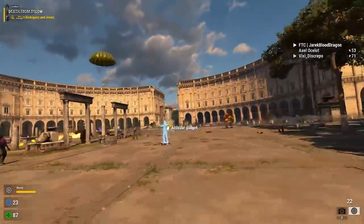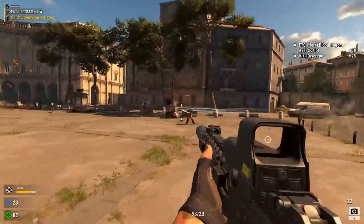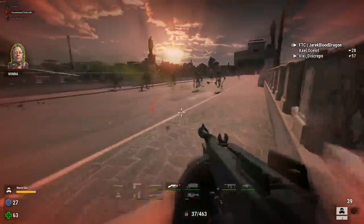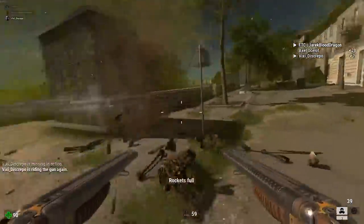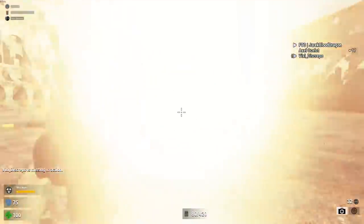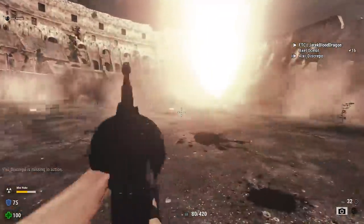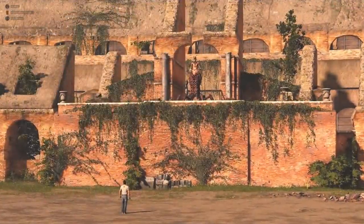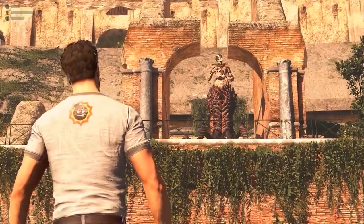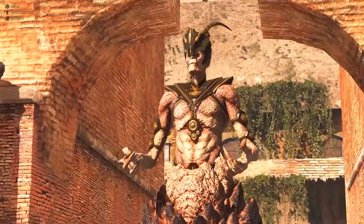The last true addition in Serious Sam 4 is gadgets, and these are pretty cool. One is a hologram that draws all enemy attention so you can kill them. Another is gas that makes enemies attack each other. My personal favorite is a literal nuke. This is the part that really hurts though — it's just not finished. It's a good game underneath all that garbage somewhere, but it needed another six months to a year in the oven. Maybe they'll eventually patch it to a good state, but as it stands I cannot recommend it.